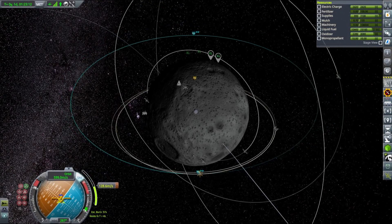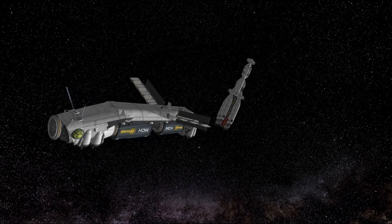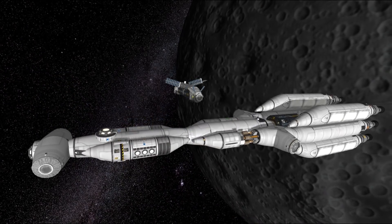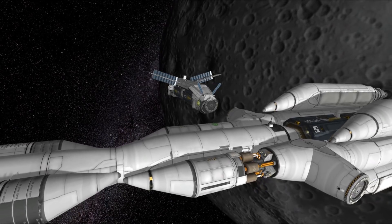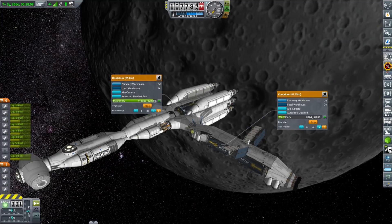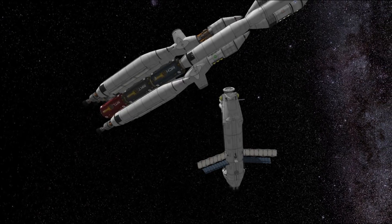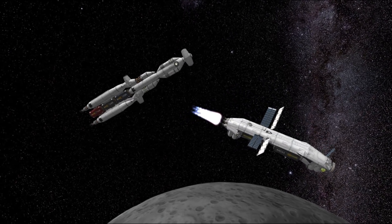I completely forgot that what we needed to do was refill machinery on the space station, not on the base. For some reason I was convinced I needed to dock the bug to our space freighter, transfer some machinery to the bug, and land it to refill our surface outpost. But when I started transferring machinery, I realized that was not the goal — what I actually needed the lander for was to transport material kits for ground construction. So I transferred the machinery back, moved the bug away, and proceeded to what we actually needed to do: docking the space freighter to our Munar space station.